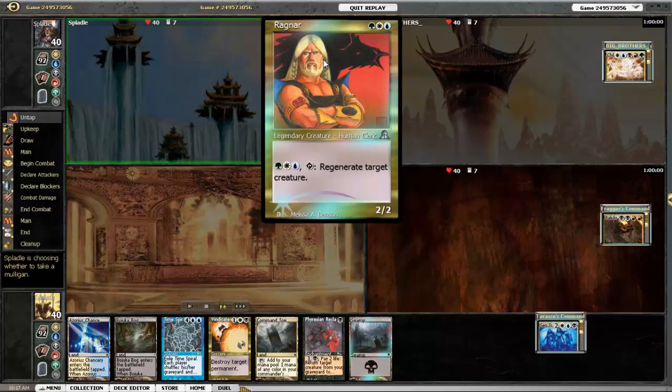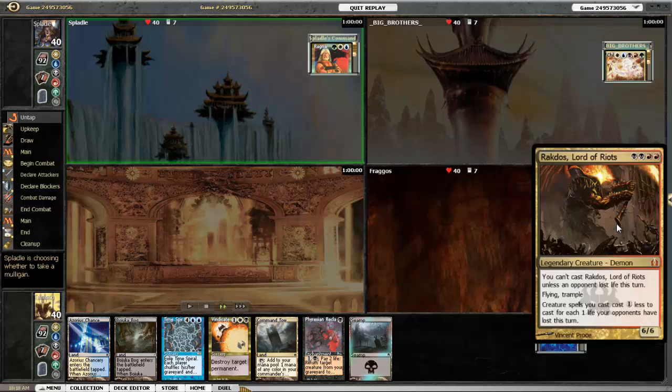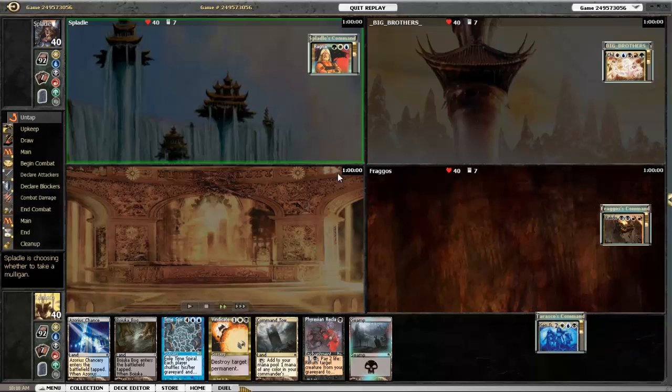Today we're going up against Ragnar, Bant, Child of Alara, and Rakdos, Lord of Riots. All these guys are control decks, so things on the table aren't going to last long. This game has a lot of back and forth, and I thought it was going to be pretty good to play. I'll be honest — I won this game purely because I stuck through the whole thing. It was almost a three-hour game in real time, and I think in the end people just got tired and quit.